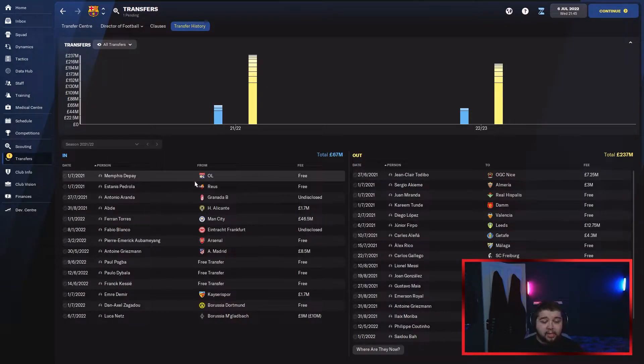The first players we bring in — we'll briefly talk about the ones the board made. So obviously we bring in Depay, we bring in Pedro Lebert. Fernan Torres was the most recent big money signing. We got Aubameyang on the free, Griezmann for eight and a half million who is on loan at Atletico. We then managed to bring in Paul Pogba, Dybala, Kessie and Zagadou all on the free. This signing with Demir was also done for us.